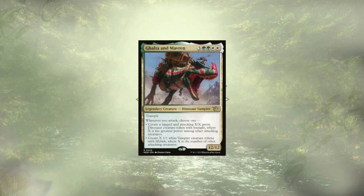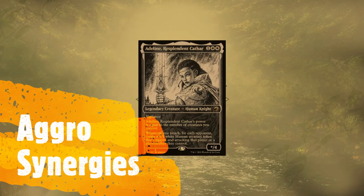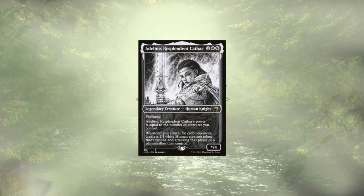As I mentioned at the start of the video, we're working with Galta and Maverin, so we're looking to make and be rewarded for creating tokens. Starting off the list of aggro synergies, we have Adeline, Resplendent Cathar. Adeline is here to create tokens whenever we attack, and with our go-wide strategy, her power is going to constantly be going through the roof.